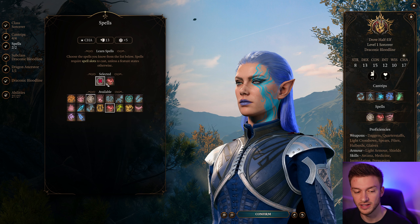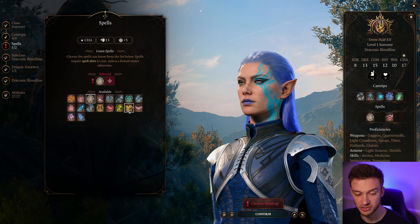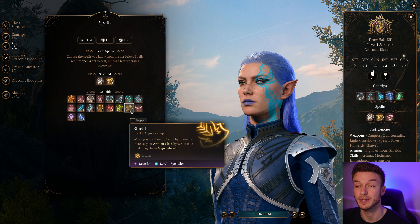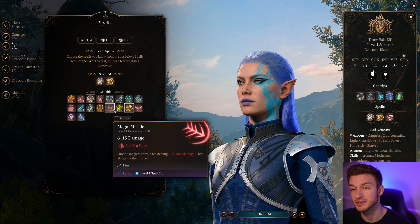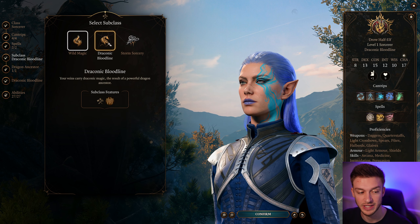For spells, I think that early on you definitely want to be using Shield because that's going to increase armor class by 5. Chromatic Orb is extremely strong, or Ice Knife. Magic Missile is also a very great spell, but we can take that at next level.